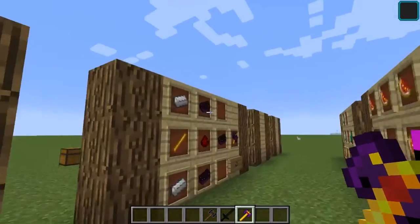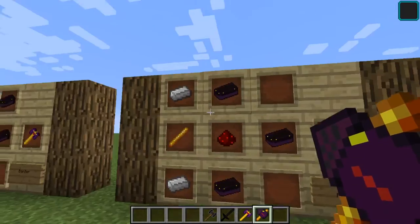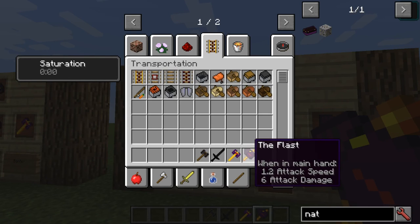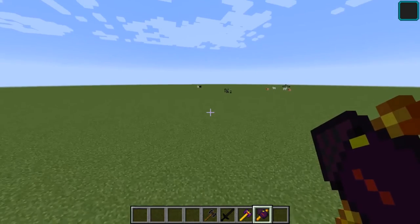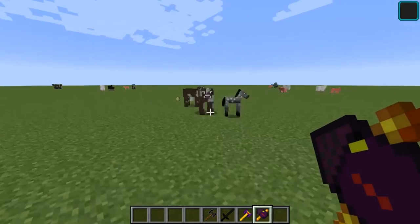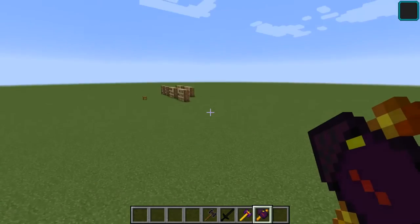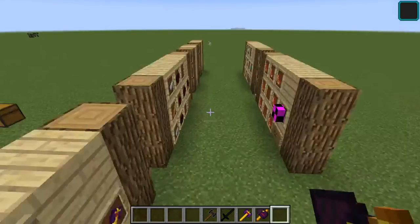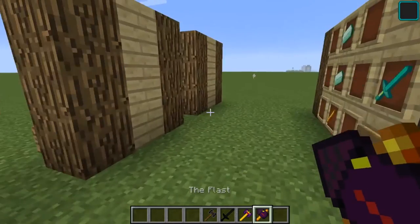You can also make the Flast, which uses three of those and two of those. It does worse damage, but I wonder if it does area damage — some kind of hidden area effect around it. I'm not sure why it does less damage since it costs more, so there might be something special about it. Right-clicking does nothing though.